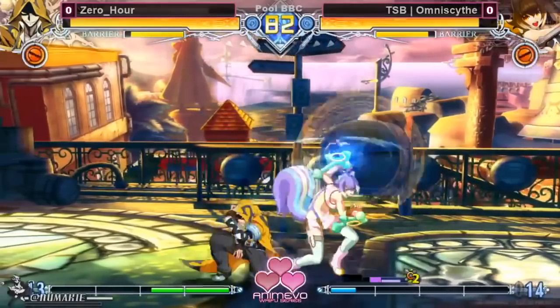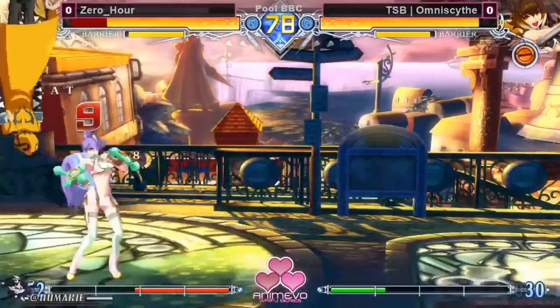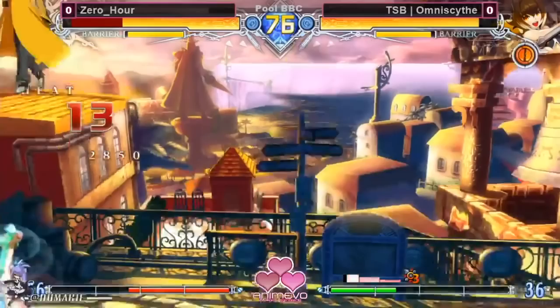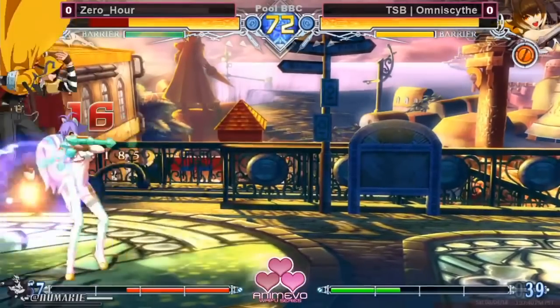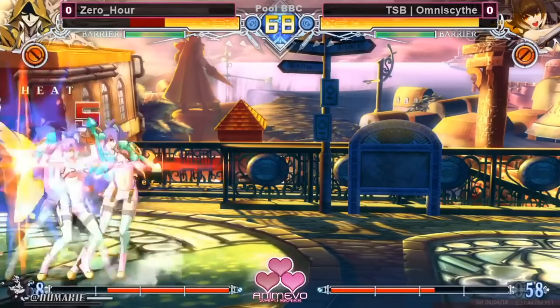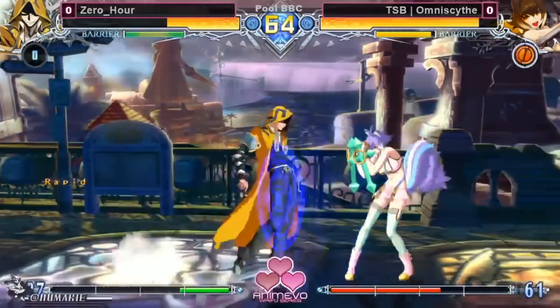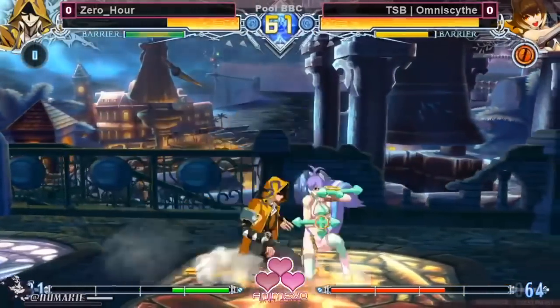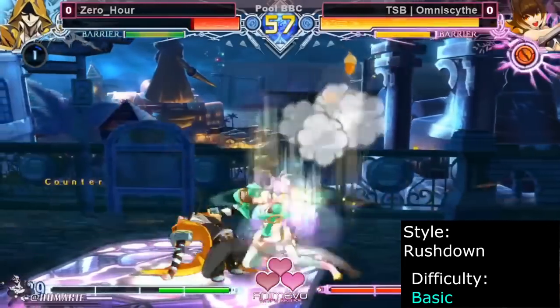Makoto is a relatively simple, all-out rushdown character. She can charge her drive normals and specials to extend combos, reset pressure, or frame trap the opponent for massive damage. Makoto trades range for fast, hard-hitting normals and has one of the fastest dashes in the game. Her special moves offer a surprising amount of variety, including a counter, a DP, clone illusions with many different follow-ups, and a projectile. Makoto is recommended for players who want a simple rushdown character and like to be up close and personal.